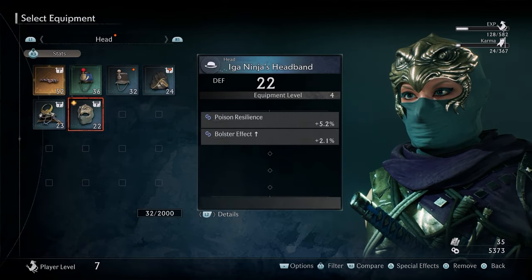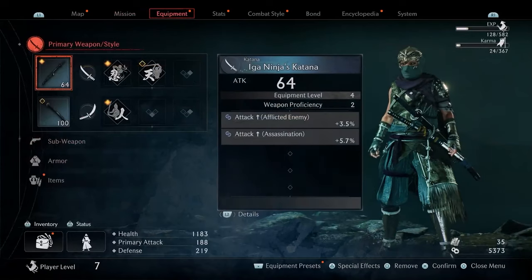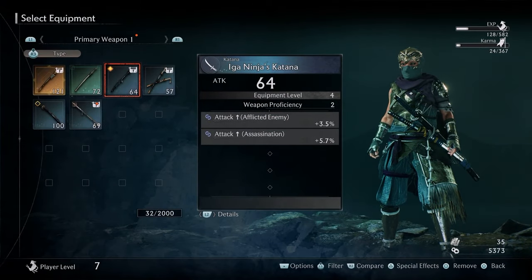Here's how to put on your Iga Ninja armor set. In armor, put on everything that says Iga Ninja, and here's what the ninja set looks like. Pre-ordering the game also gives you the weapon Iga Ninja's Katana.